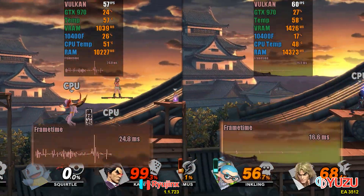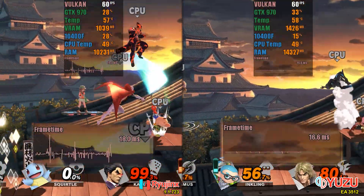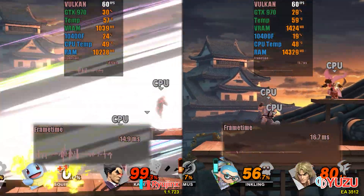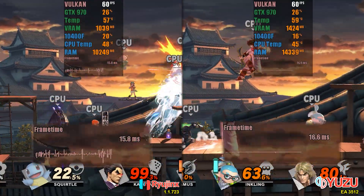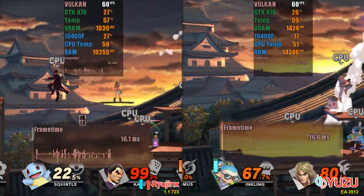It is important to remember that this instability can be corrected by using V-Sync in your GPU software. At the time of recording this video, we chose to test with Ryujinx's default V-Sync, as we will also be running tests with unlocked FPS.